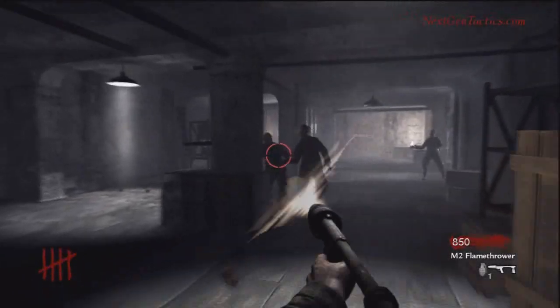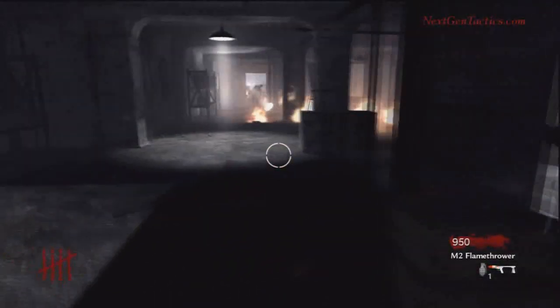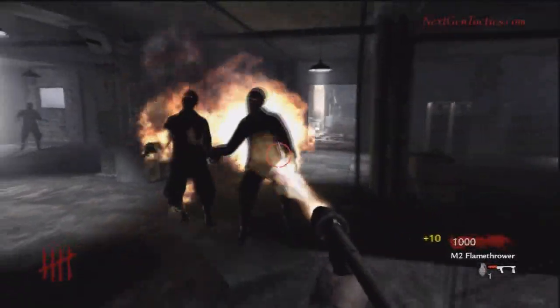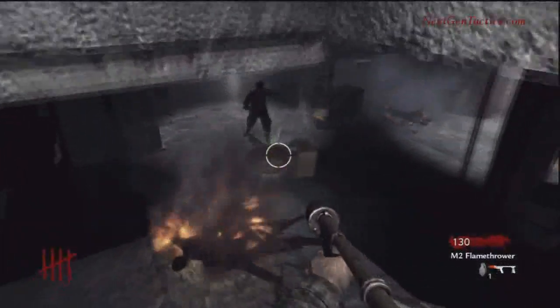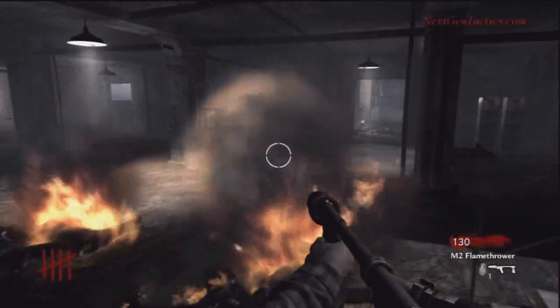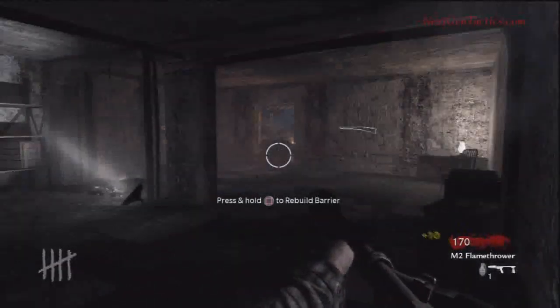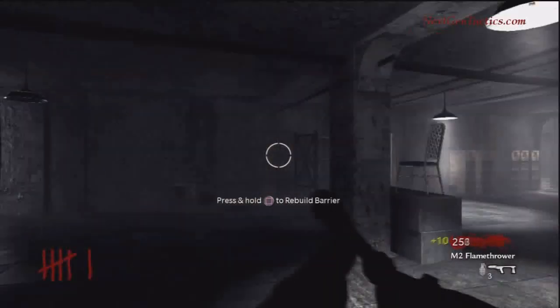I can almost say the trench shotgun is pretty decent as a second weapon if you have a Ray Gun, but I still prefer the MG. And we kill them all — it's a nice bonus to destroy the remaining zombies.